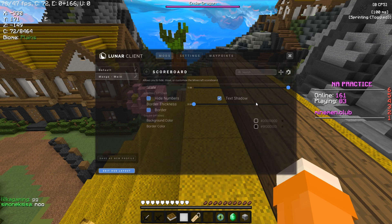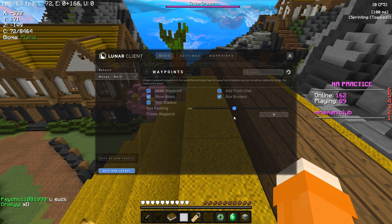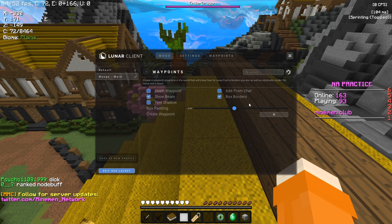Next up we've got Scoreboard. My scoreboard is see-through, so it's cleaner and you can see more instead of a grey box. Then we've got Waypoints. Waypoints isn't something I really use, but it's very useful if you're doing survival, hardcore, or playing on an SMP and want to mark something down. Feel free to create a waypoint — mine is set to End.